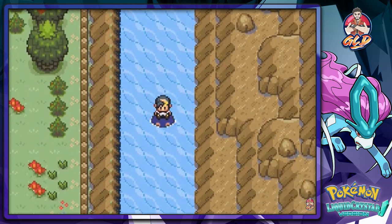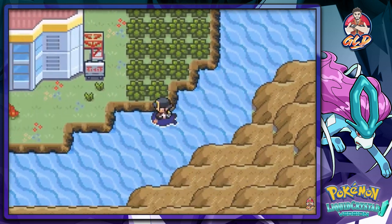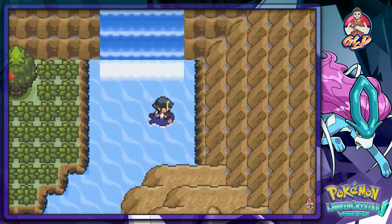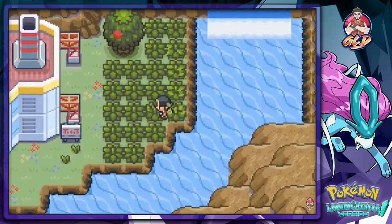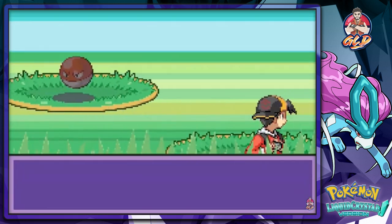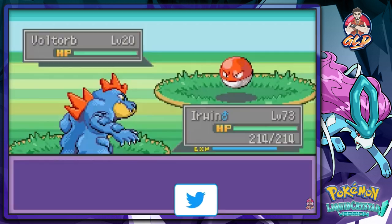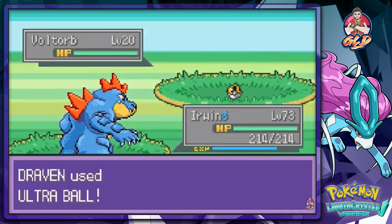Here we are going down Route 10 and using Waterfall. That's a good inclusion right there. They actually added quite a few things here. As always, I'm going to use a Max Repel and see what Pokemon you can find right here. Of course there are electric-type Pokemon, so I'm just going to keep on capturing and see what kind of team I can build.